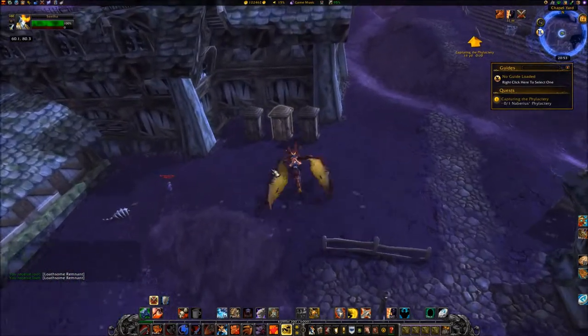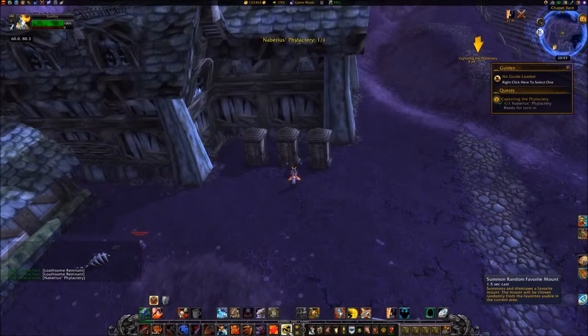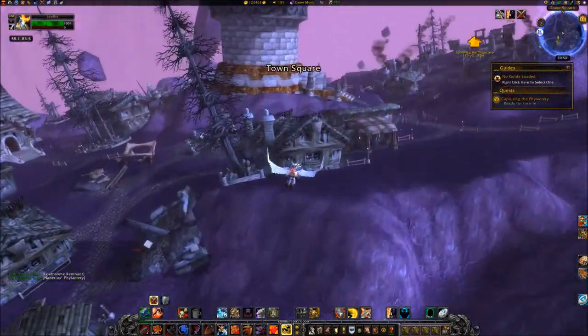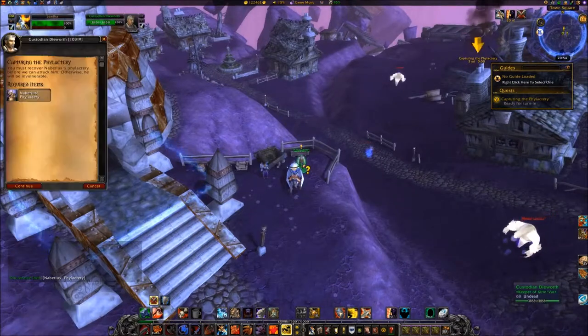Click on the Outhouse and loot the Phylactery. Travel southwest back to 5786 and turn the quest in to Custodian Dyerworth.